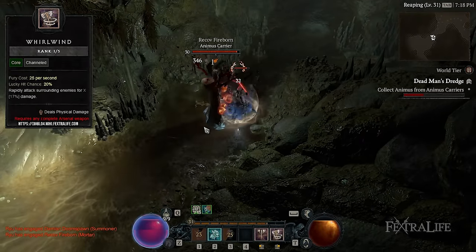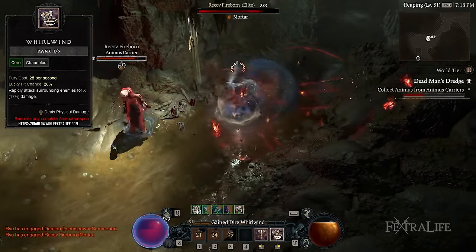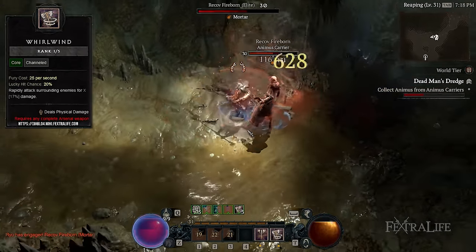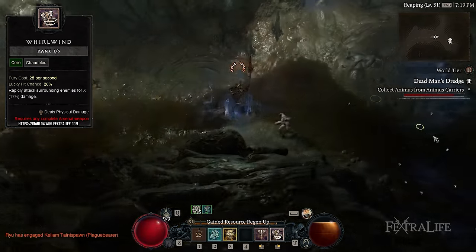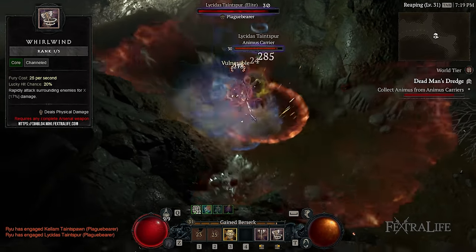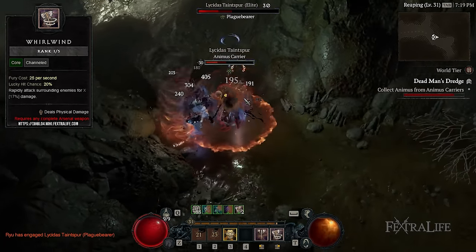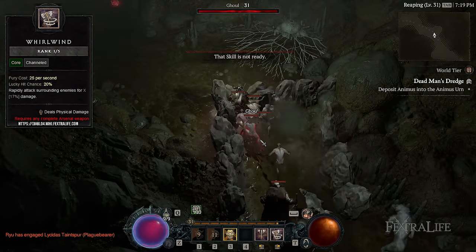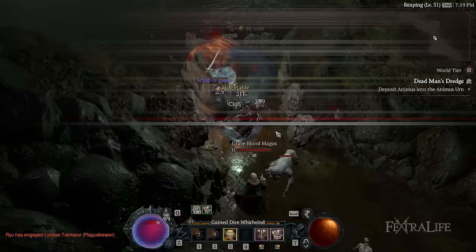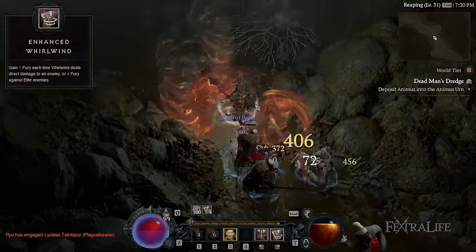Up next we come to Whirlwind, which is of course what this build is named after. Once you have sufficient Fury, you should start channeling Whirlwind. This is the Whirlwind Barbarian's bread and butter skill that lets you deal massive AoE damage to as many enemies as possible. The reason why it's best to be surrounded by multiple targets is that you'll want to keep your Fury generation up at all times. The more enemies you damage, the more Fury you end up saving thanks to Enhanced Whirlwind, allowing you to keep Whirlwind active at all times.